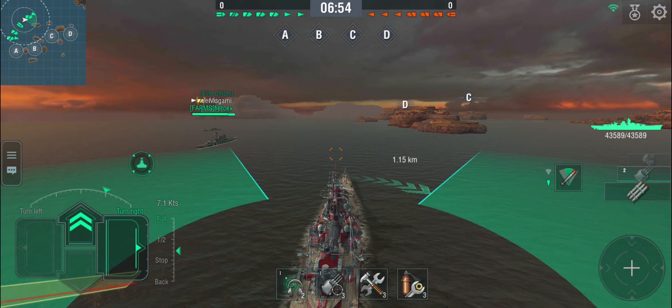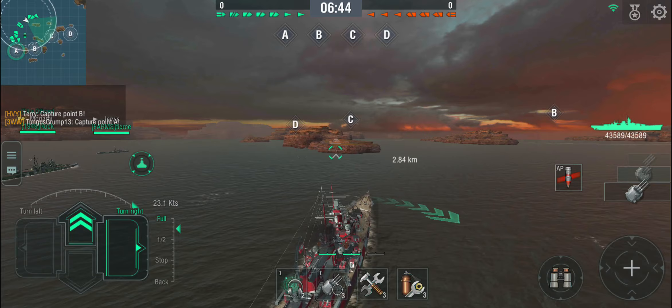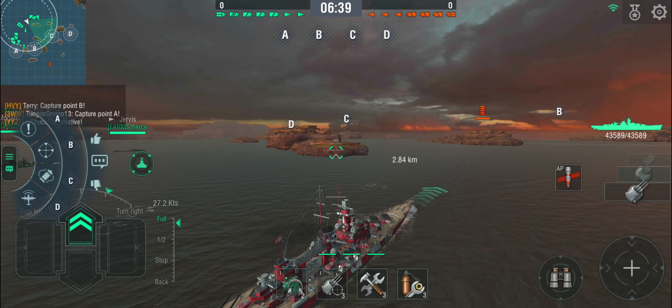I'm going to head over into B cap. The first thing I'm always setting is the torpedo spread to narrow, because at about 5 kilometer range I generally tend not to miss too much with the torpedoes. I'm calling out B for the team and just making my way down there.